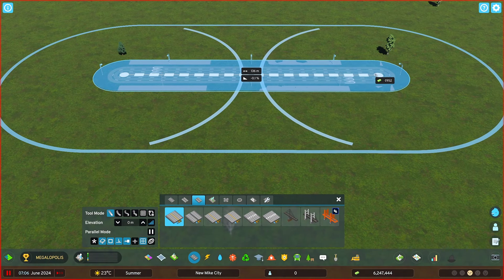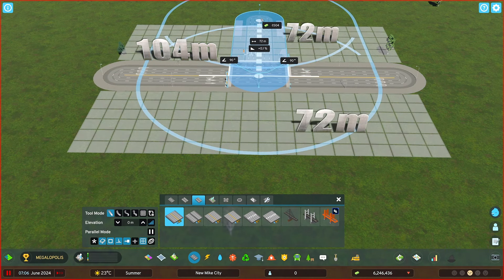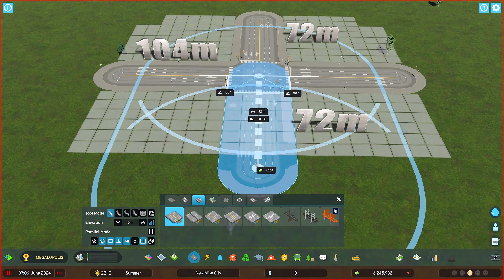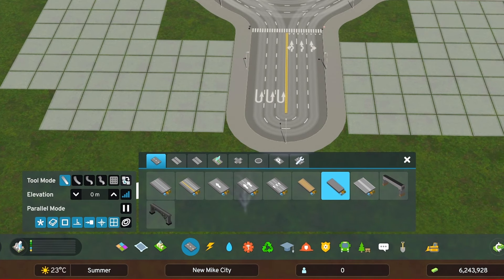Get a six-lane road and disable the snap to guidelines. Now do a 144 mirror segment, and these 72 ones in the middle of it. Plop the biggest roundabout, get the small alley, and the replace tool.